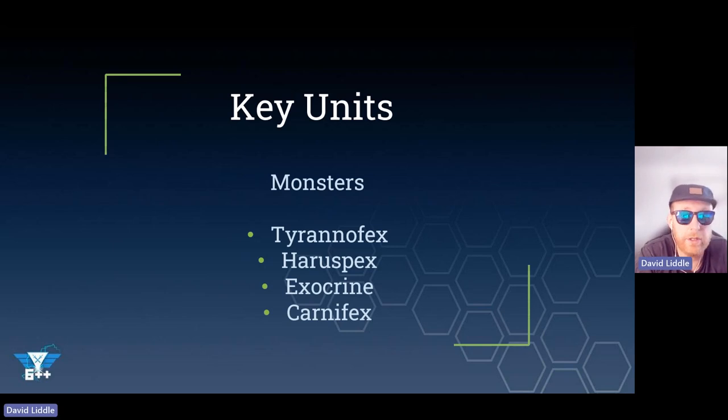We have the Haruspex - 125 points for 14 wounds, toughness 11, 3-up armour, 18 attacks, 4 of which can actually tear through a tank. Haruspexes are great, I very much recommend them, and they look amazing - their heads are so cool. We have the Exocrine, which is the same body as the Haruspex except minus one toughness, but it's also a giant artillery gun. D6 plus 3 shots, strength 8, minus 2, 3 damage. It's really great for killing Marines, Terminators, elite infantry. In the past we used the Exocrine to blow up tanks, but that's not the case anymore - it's used to blow up elite infantry for sure.